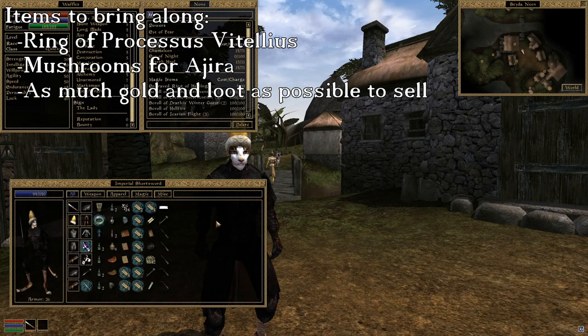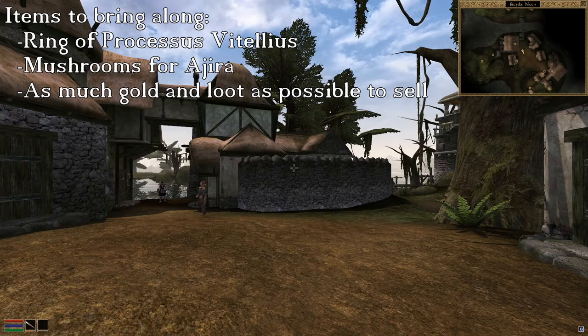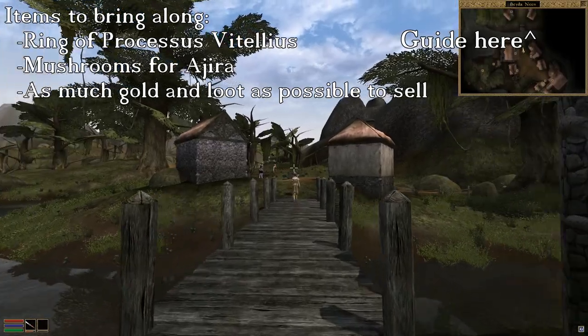Method number 2 is going to require some prep, so I went ahead and got Prosseus' ring and Ajira's mushrooms. If you need a guide on that, I happen to have one that should be appearing in the corner of your screen.